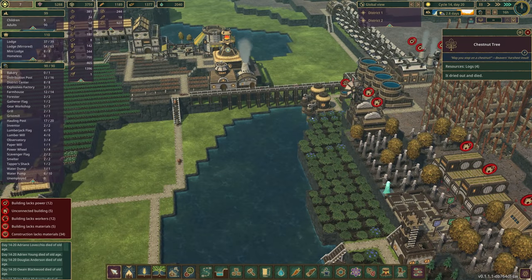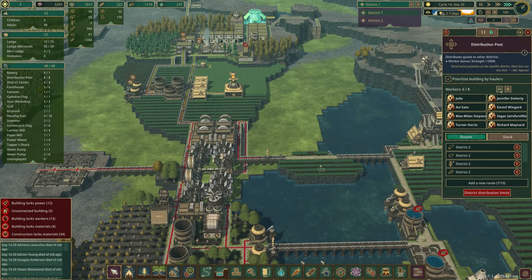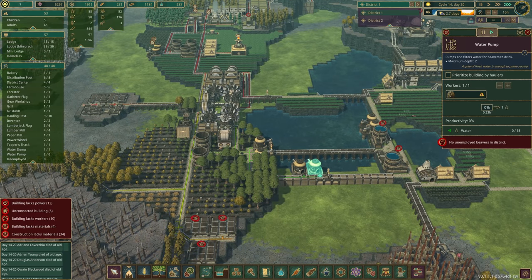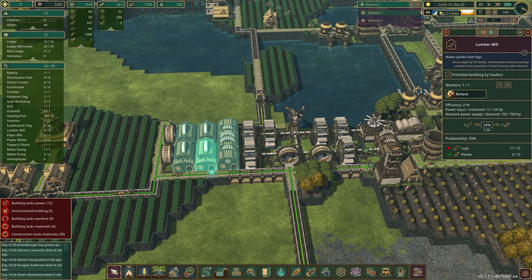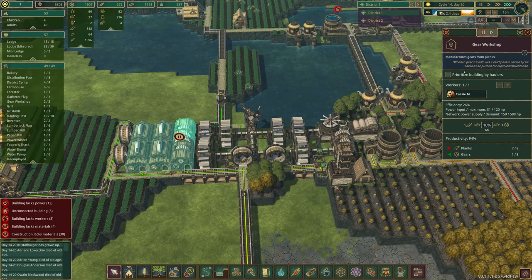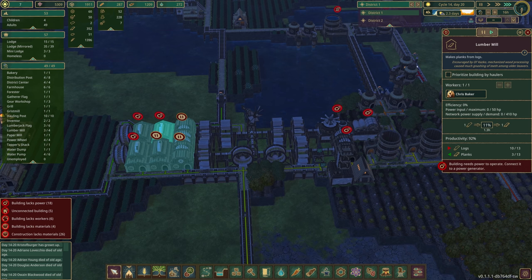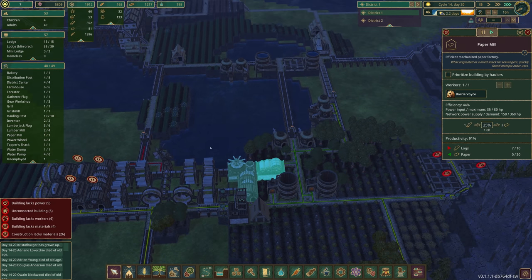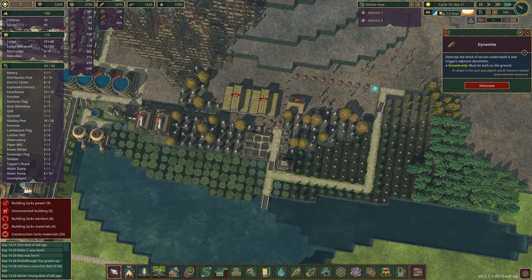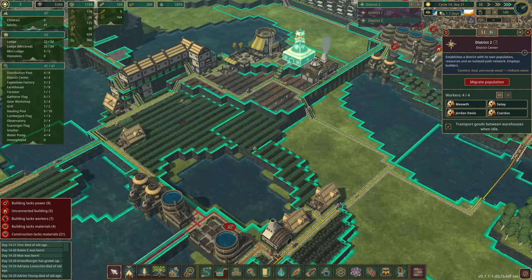Their pumps are done but there are no beavers to work them. Let's take the distribution post down — hopefully get some beavers there. In this district we now have plenty of gears, so I'm going to stop some of our gear production. We'll keep one gear workshop going — always good to have some going. We've got tons of planks too, so let's not focus on those as much either. We still have this big backup of wheat — that's another thing we'll need to think about soon.